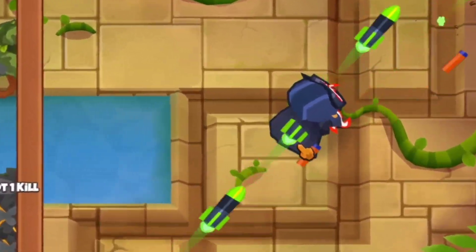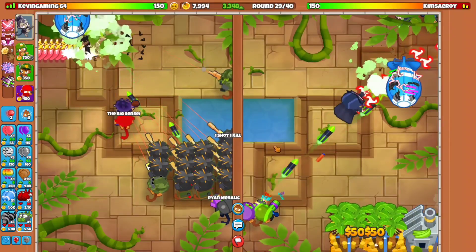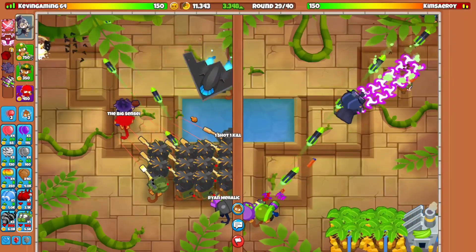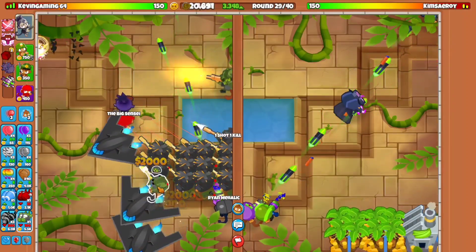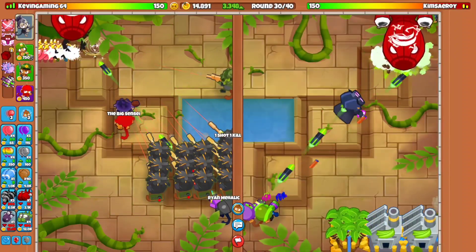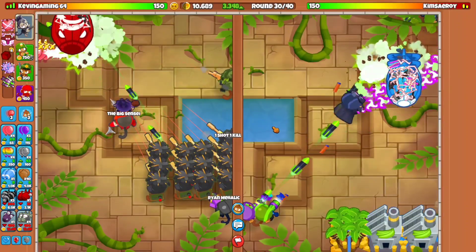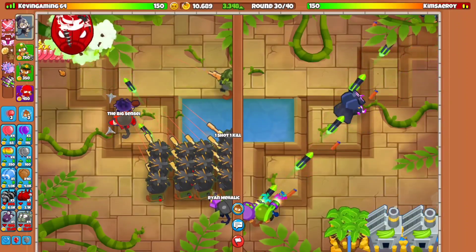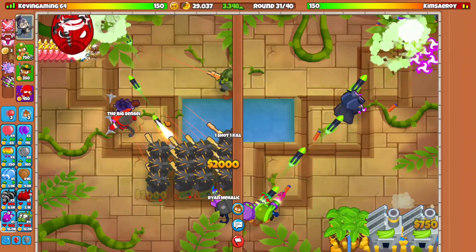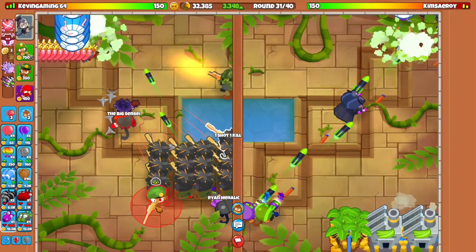But this guy went for the Dark Champion on his side — wow, Dark Champion on round 29! I don't know how much eco he saved. Oh yeah, because he was ecoing the whole time — that's why. That definitely makes sense because people have been mixed ecoing a lot in these rounds easily. Once you mix eco a lot, then you might want to have a lot of money just to get a ton of banana farms all over the map very quickly.